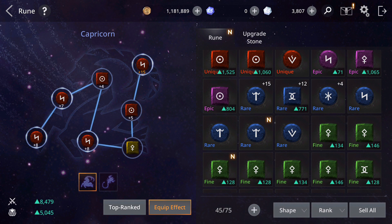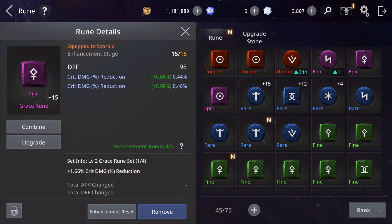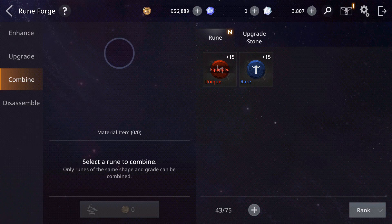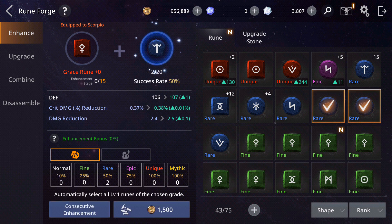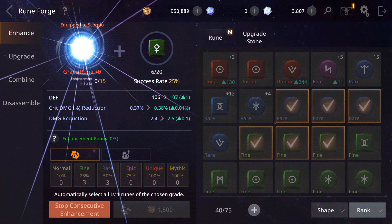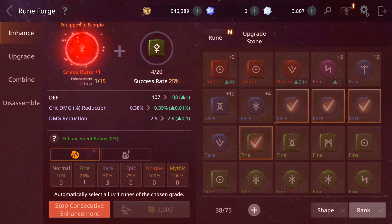On the runes tab, all the ones here are already unique and one is mythic. On the other tab, I can combine — yes, I can combine. Let me do that. Now let's try to enhance a few times. It failed. This one has a 25% success rate, so no wonder they fail. The only problem is I'm losing gold on failures.